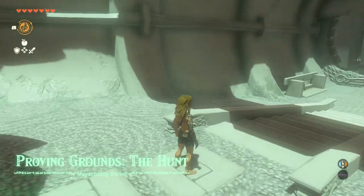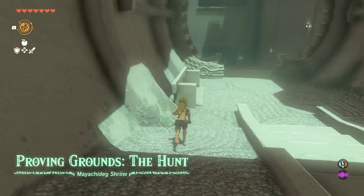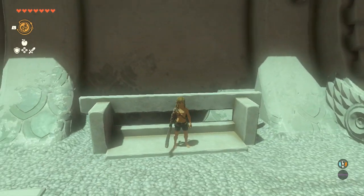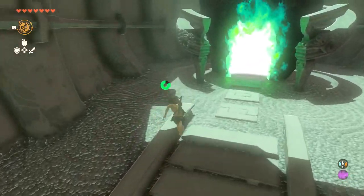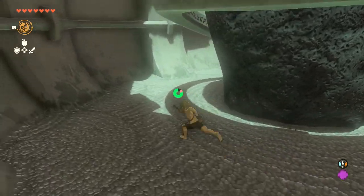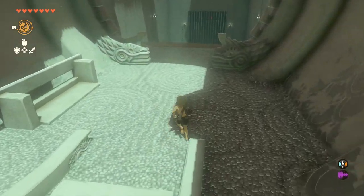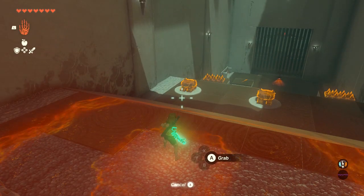Hello everyone and welcome back to another Legend of Zelda Tears of the Kingdom video. Today we're going to be talking about this shrine — Proving the Grounds: The Hunt. This one is absolutely wild and chaotic. You get stripped of everything you own except pretty much a pair of pants, and there are like two sticks in your starting room. Basically you're forced to do this entire shrine with only the things that it provides for you.